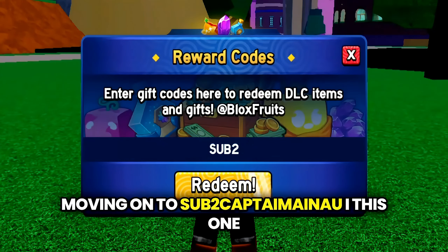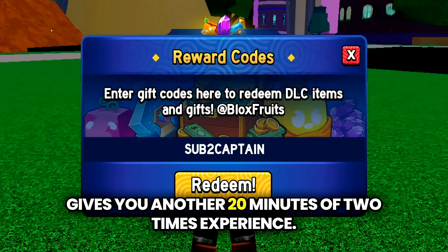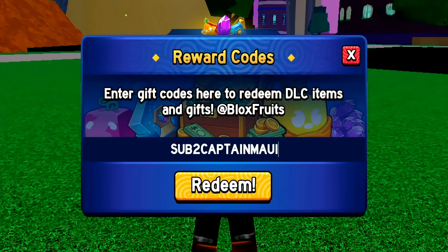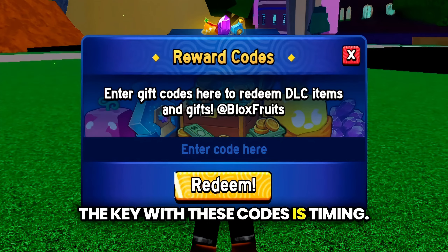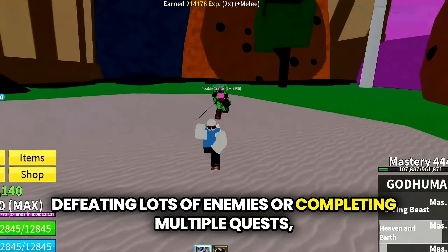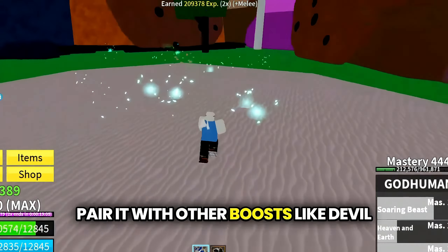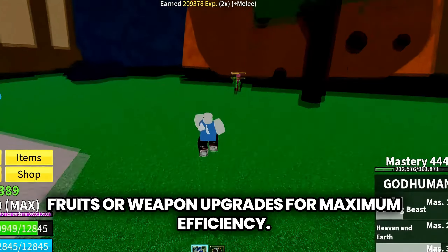Moving on to SUB2CAPTAINMAUI — this one gives you another 20 minutes of 2x experience. The key with these codes is timing. If you're planning a session where you'll be defeating lots of enemies or completing multiple quests, that's the time to activate this. Pair it with other boosts like devil fruits or weapon upgrades for maximum efficiency.